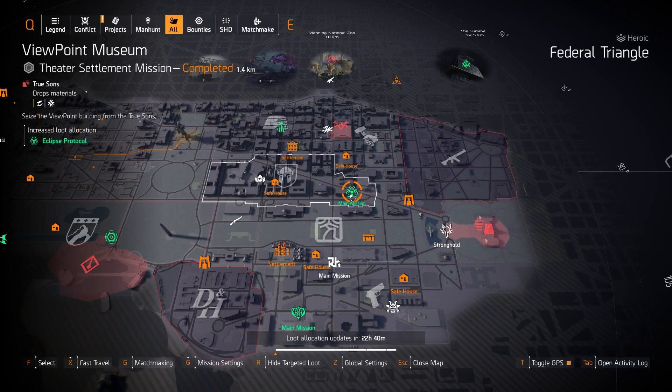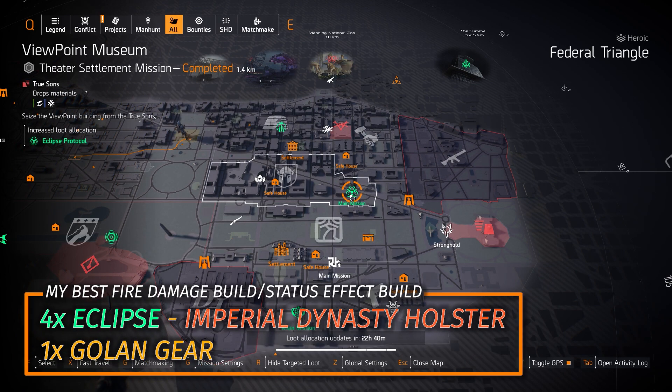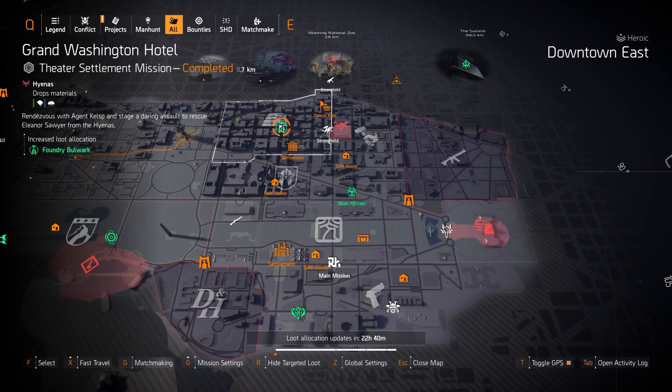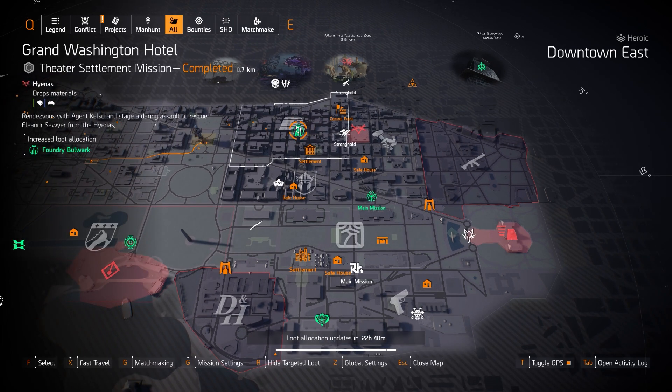Eclipse Protocol at Viewpoint Museum — four pieces with an Imperial Dynasty or the Vile Mask, plus one piece of Golan gear, is what you want to run for an Eclipse Protocol fire damage build or an absolute status effect build. And then lastly, Foundry Bulwark at Grand Washington Hotel. I see the Dark Zone plagued with Foundry Bulwark sets — it's a really great armor regen tank build where you can have a ton of armor and almost never die, but still have a little DPS. If they can't kill you, eventually you're going to kill them.